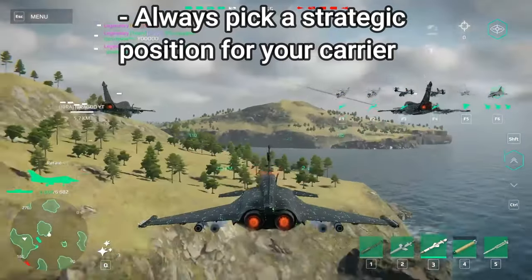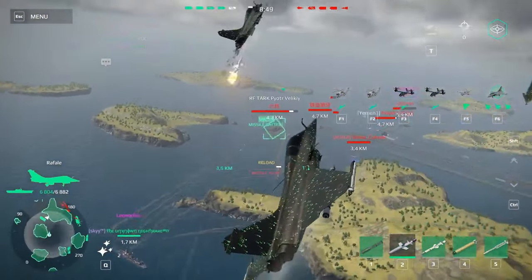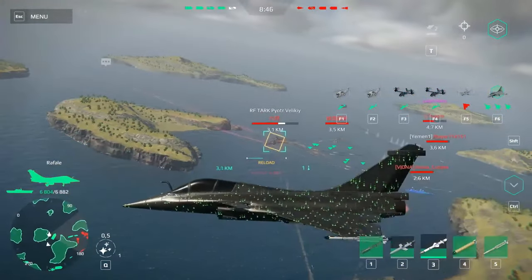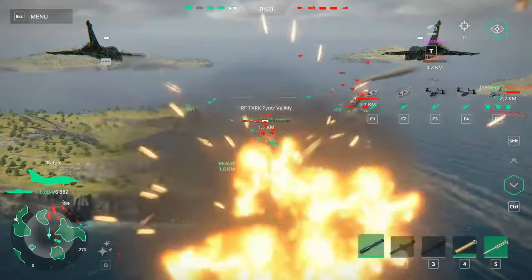Always pick a strategic position for your aircraft carrier. As soon as the battle starts, open the map and hide your aircraft carrier. Remember it is the most vulnerable warship in the game because it is too big and too slow.